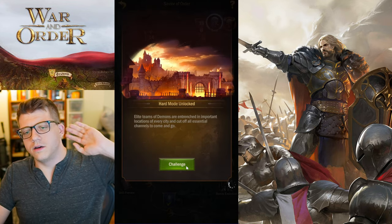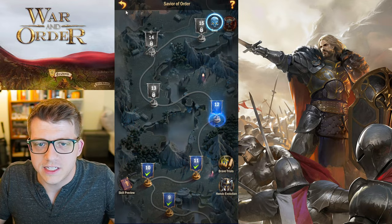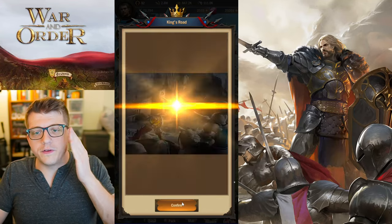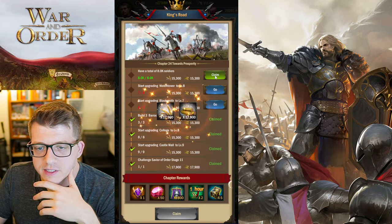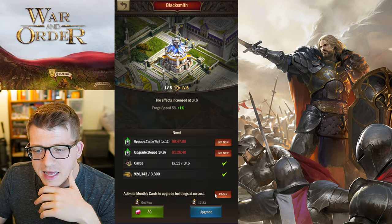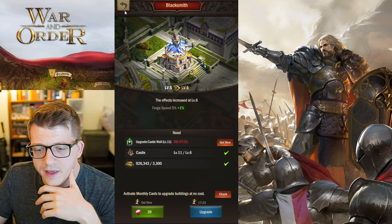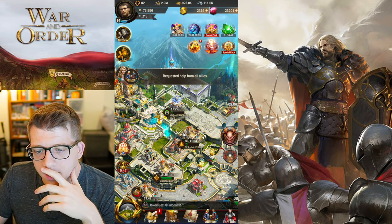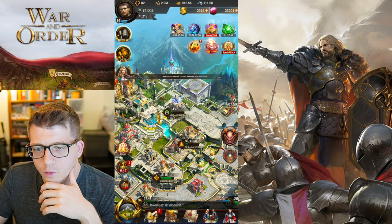We're done — yes sir! Hard mode unlocked! I think I'll stick to easy mode for now, but I'm sure hard mode gives better rewards. We finished chapter 23! Now we're on chapter 24 and already have a lot of progress toward it. We can upgrade the blacksmith and watchtower. My blacksmith is pretty under-leveled — we need to finish the depot first, then get the blacksmith to level seven — two upgrades needed. We can speed this up since it's only 17 minutes — we're good.